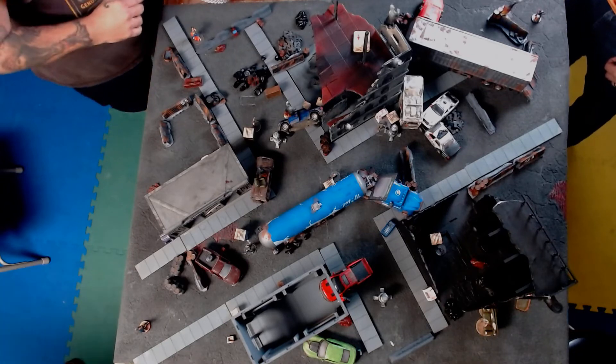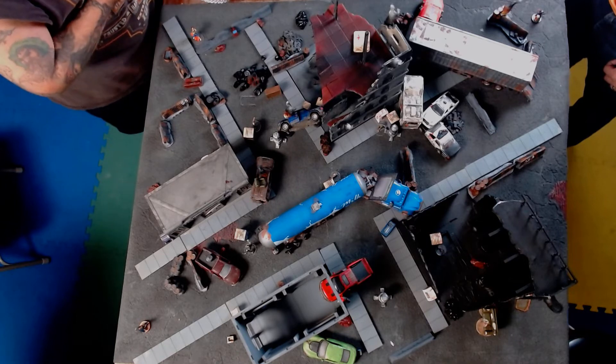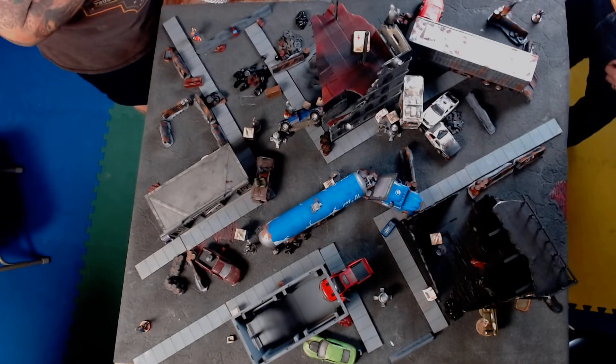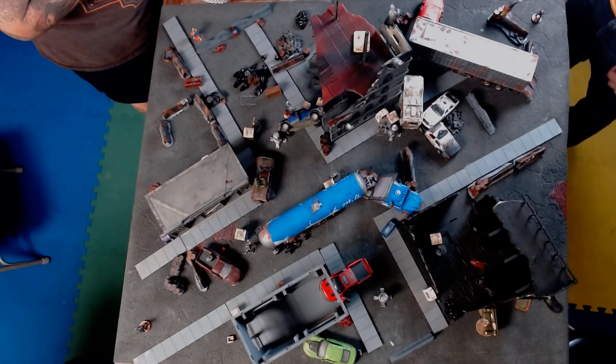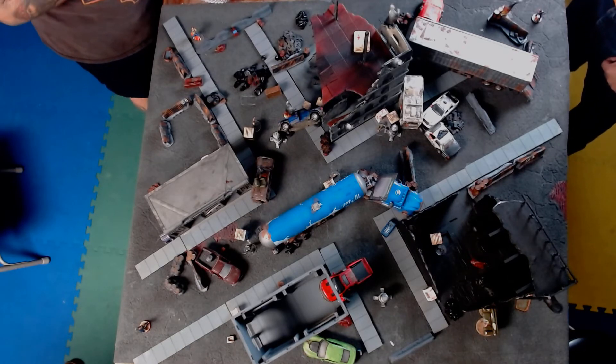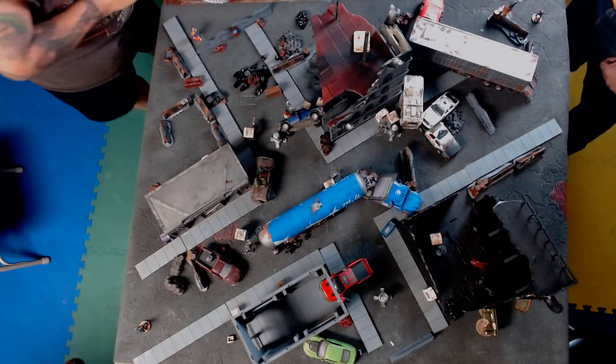We've flipped the event card, now we go to the control deck. Restock pods — there's no pods that need to be restocked, they're all good. No event cards are drawn. Crim placement: place three crims — we're good. And we've got the crim actions all set, so we are good to go.